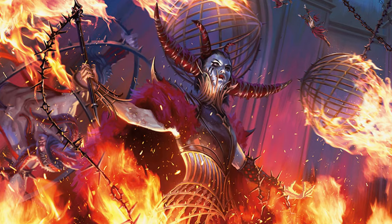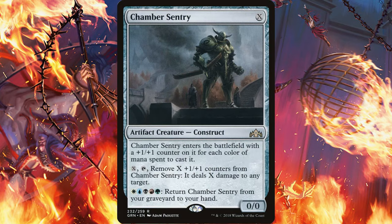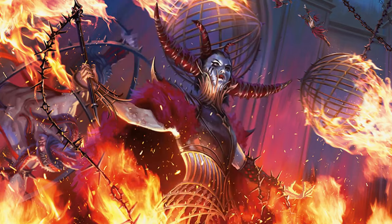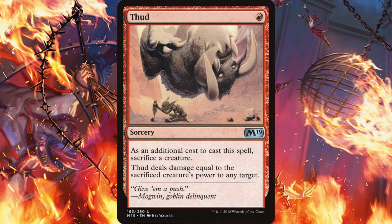Next we have Gate Colossus. The only thing I want to do with Gate Colossus is pair it with every Gate land possible. With that, you could play it with Chamber Sentry to its greatest effect. And since you're playing artifacts that bounce back from the grave, you might as well throw in Traxos, Voltaic Servant, and Karn. You could even just cast your Gate Colossus and then sacrifice it with Thud, get it back on top of your library and do it all over again.